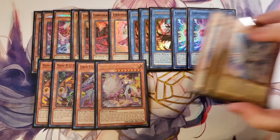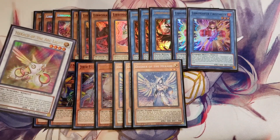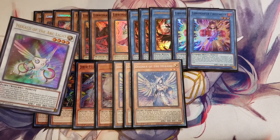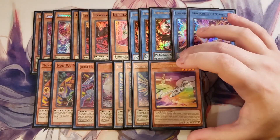We then play three copies of Diviner of the Herald — I'm proxying these but only using them for playtesting. If this card is Normal or Special Summoned, you can send a Fairy Monster from your deck or Extra Deck to the graveyard, which is always going to be from the Extra Deck. If you do, this monster gains levels equal to the sent monster's level, boosting it all the way up to a level 6 when you send your copy of Herald of Arclight from your Extra Deck to the graveyard. This will also give you a search of a Ritual Monster or Ritual Spell, which is always nice in this deck. We then play a single copy of Cult Wing.